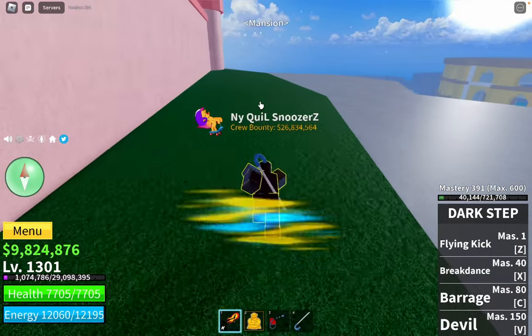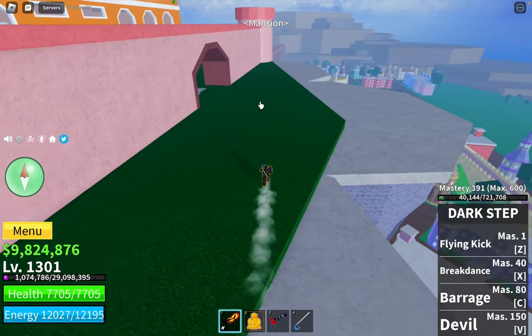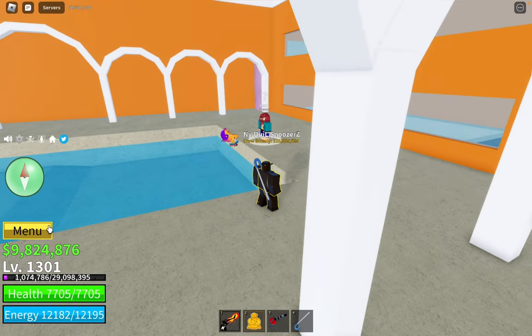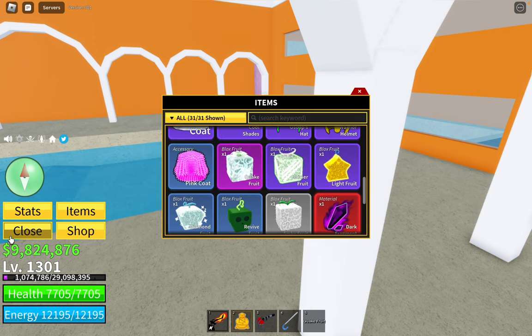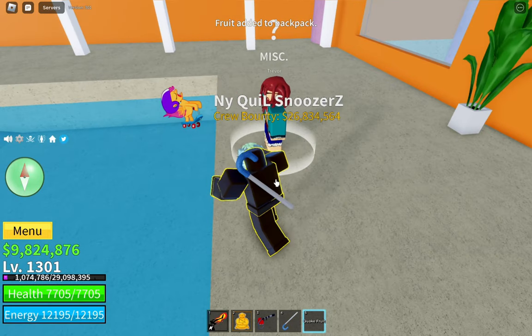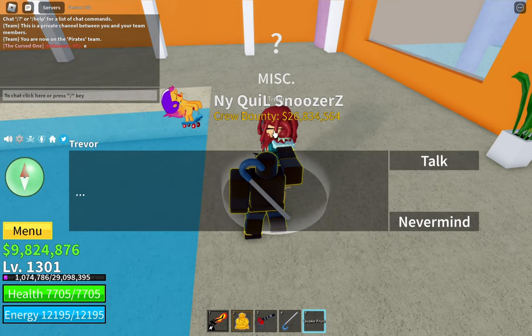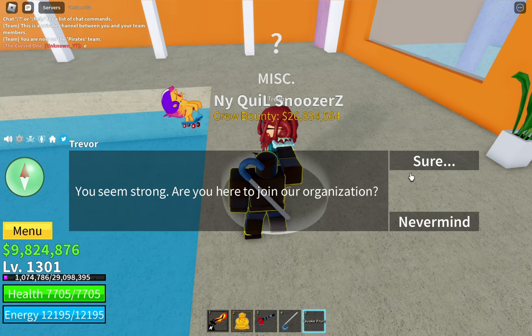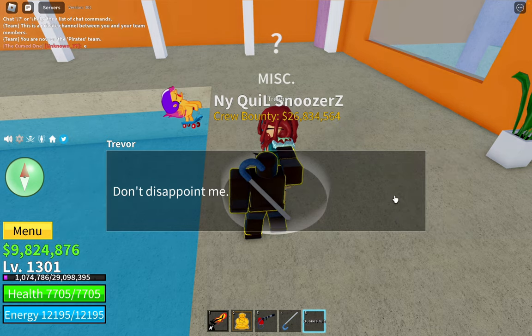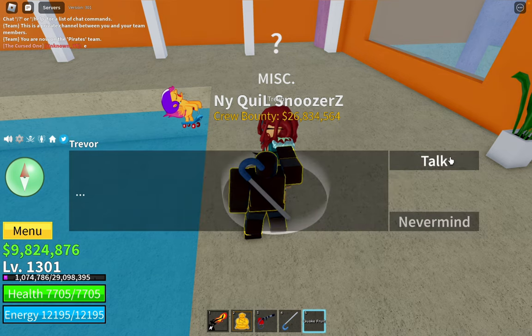I'll just quickly teleport up there. What you're going to want to do is go to the front entrance, come through the doors, and talk to this guy right here. I advise having your fruit out at this point. Make sure there's no one around, because if you die with the fruit in your inventory you lose it forever. Come to Trevor, the NPC, press talk - he says 'You seem strong, are you going to join our organization? Sure, bring me an expensive fruit to prove yourself worthy of speaking to Swan.'